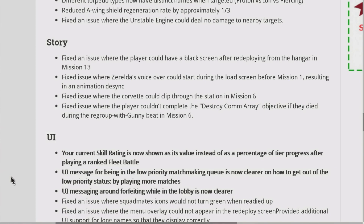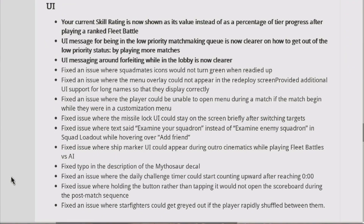Fixed an issue where ships from the wrong faction could appear in the hangar. Increased audio volume for the player's tractor beam. Guided burst cannon damage reduced to 28% of the unguided variant, down from 35%. Fixed an issue where the Vanguard paint job for the A-wing could have an unintended New Republic decal appearing on it when inside the cockpit. Removed incorrectly assigned auto-aim symbol from the icon for the Composite Beam. Different torpedo types now have distinct names when targeted — Proton vs. Ion vs. Piercing.